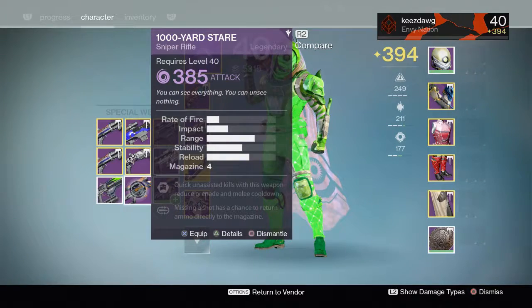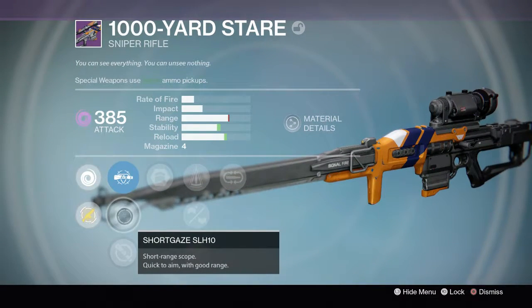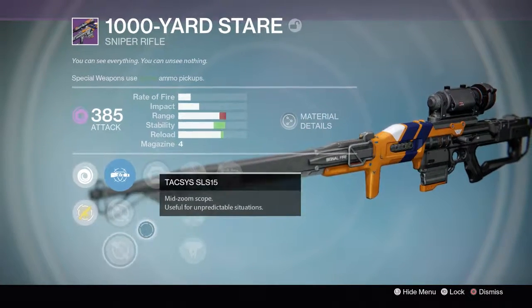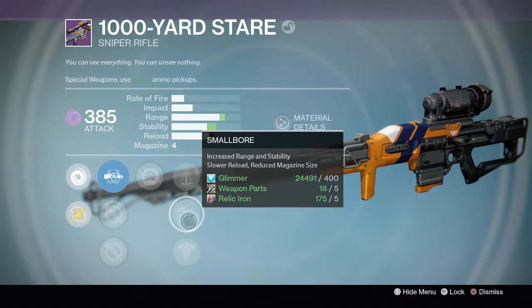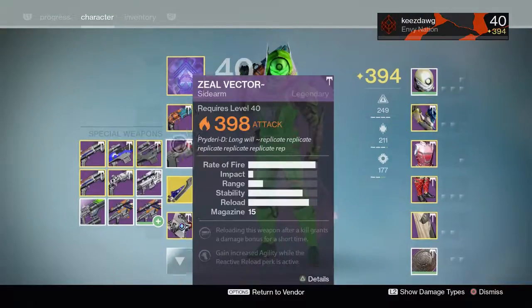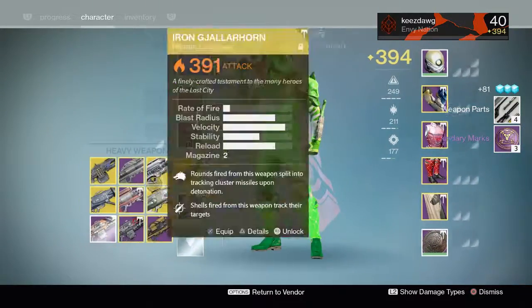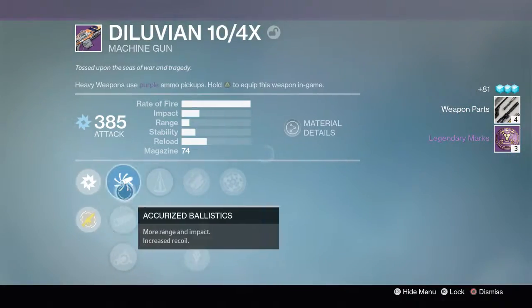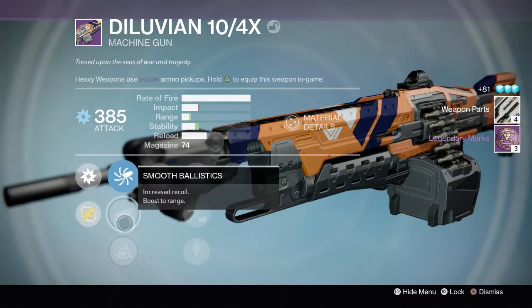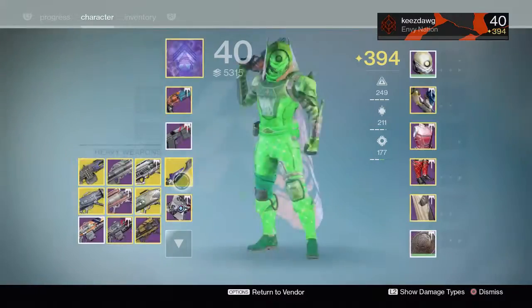I probably have some stuff I can infuse that into. Let's see the roll on the Thousand Yard Stare - Wild Hawk, Short Gaze, Taxis. It's pretty crappy, there's really nothing there of any interest. I do have one with Long View as well as Hidden Hand and it's a really nice Thousand Yard Stare. The Diluvian - I'm not really a big fan of this. It fires really fast but the stability is not great. I prefer something with a bit more impact and a slower fire rate.